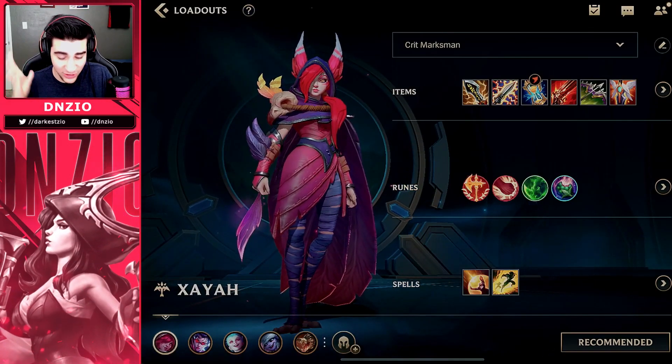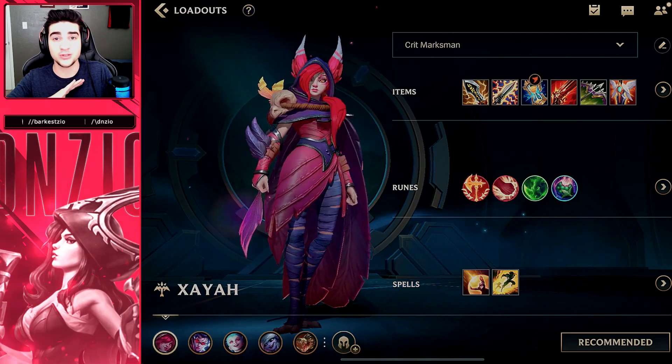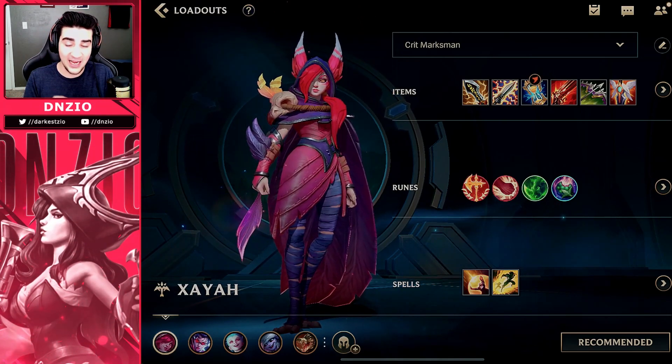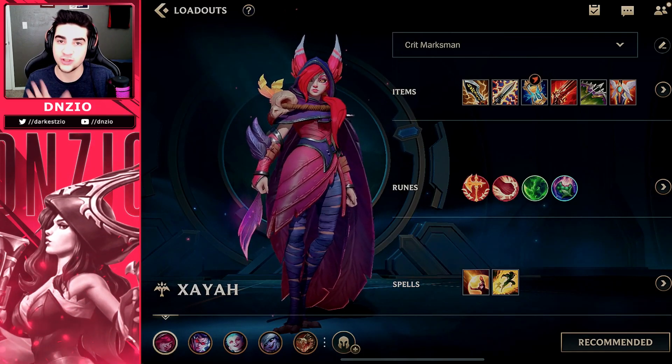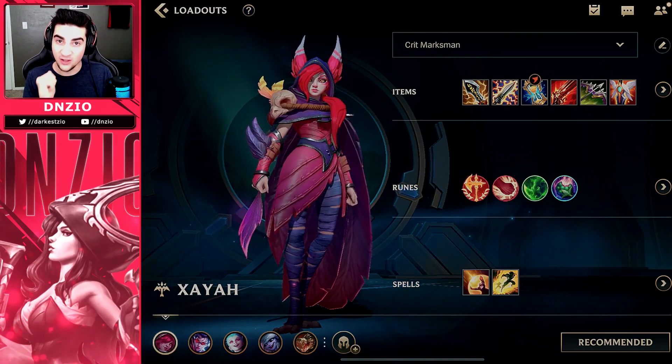Zaya is such a strong ADC. I always forget about her, but when I whip her out, I do so much damage, and I've actually been gaining a lot of elo playing Zaya. But paired with a Rakan, it's almost unstoppable. Rakan and Zaya together is just a powerhouse in the laning phase.